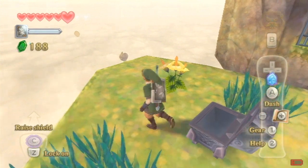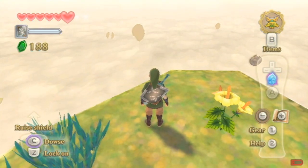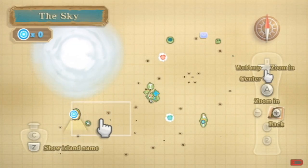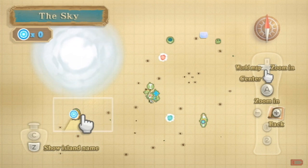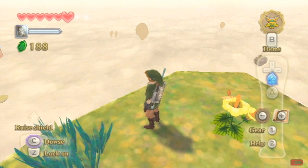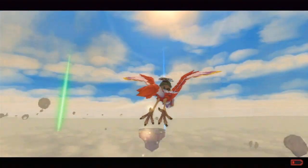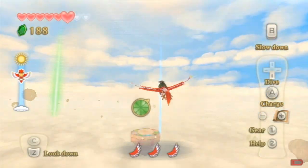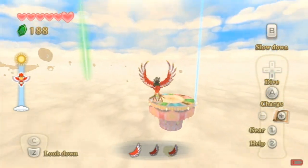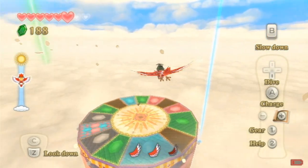There was actually one thing on an island close to here that I just want to check out. This island here - I do believe there's something interesting there we want to check out really quickly. So let's jump off and get over there. This has something of interest that we can do, so might as well do it now while we're over here.